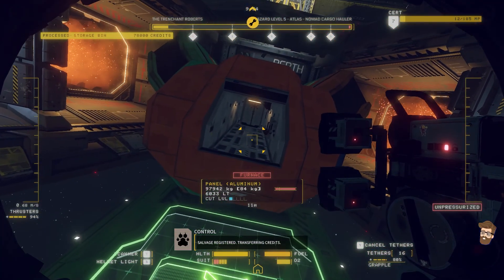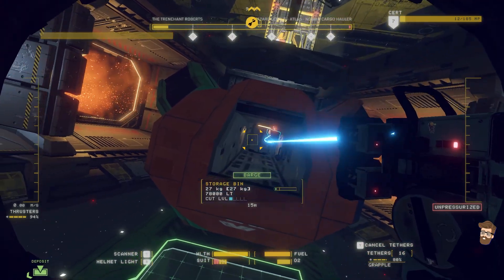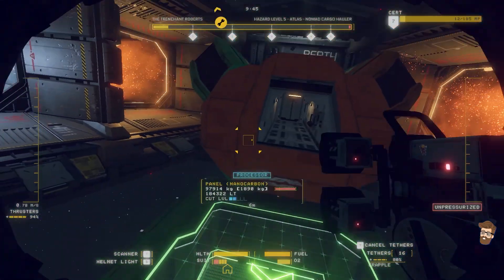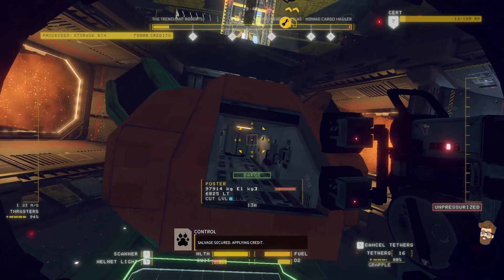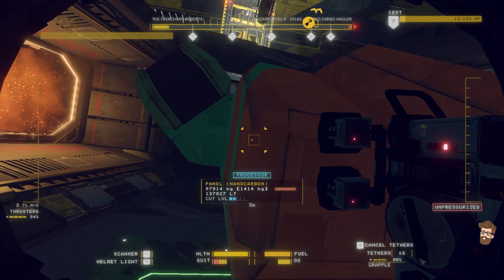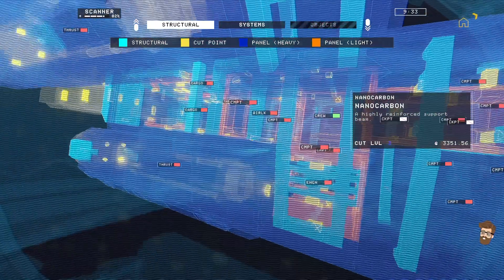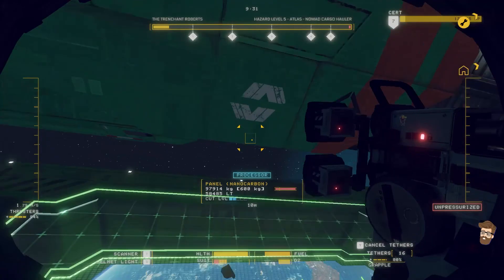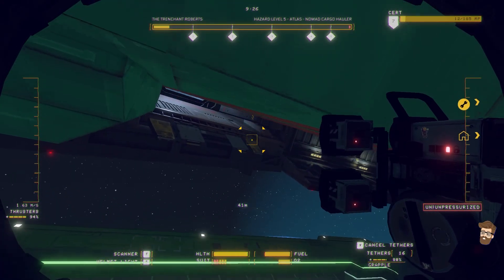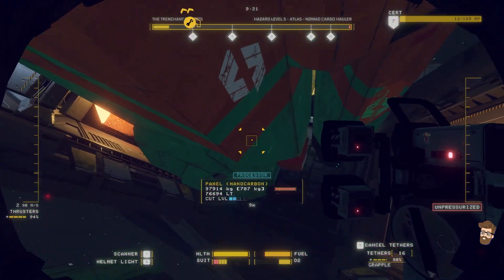I'm surprised my health suit has not just been getting its ass handed to it. I'm not going to go through that door because it is still pressurized. That may be where I want to go here in a moment. There's an airlock around here somewhere — maybe on the bottom of the ship? Let's try it down below. Nope, no airlock down here. But I do see a lot of radiation because my system's glitching out.